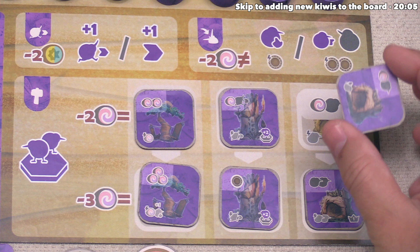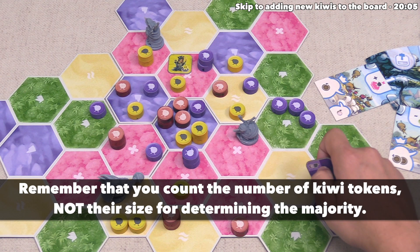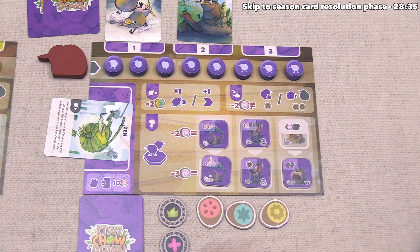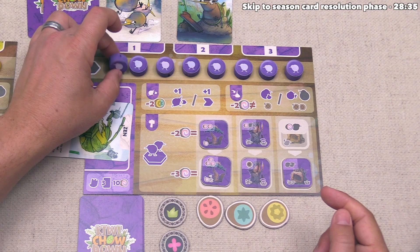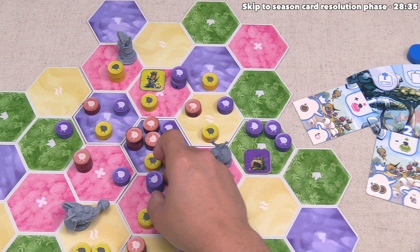We first have to find a legal place to build on the map. The location we build onto has to have at least two of our kiwi tokens and we need a majority of kiwi strength in that spot. Right now we are very spread out except for this one location — this is the only valid place we have to build. So let's construct right over here. Then as an immediate bonus, we can add one more kiwi to the board. When we add new kiwis, we first try to take them from our flock board — if all of those are gone, we go to a reserve. We always pick from left to right.